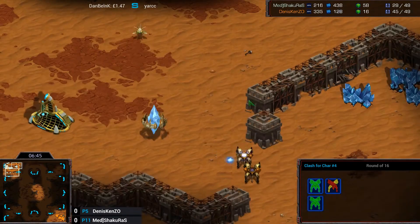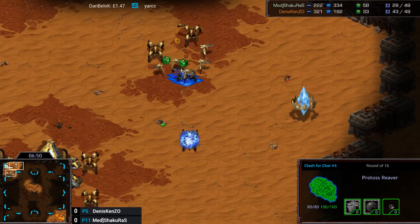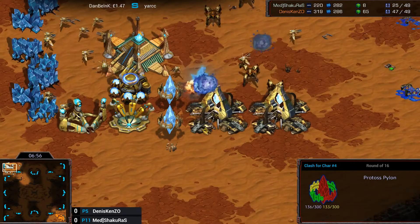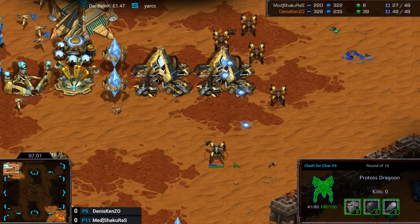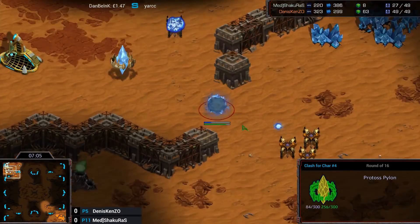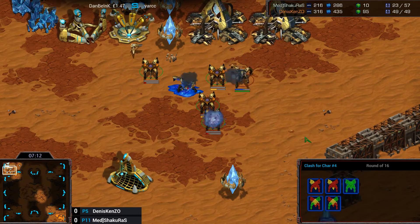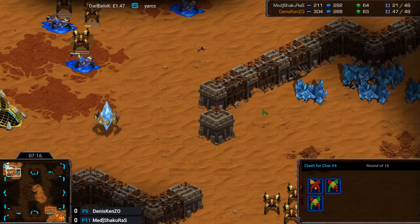It looks pretty sad. Oh - the Reaver's out! I don't think he saw it. Actually the probe's doing a good job - he's built a pylon to wall off the Dragoons! The Zealots can actually get through that but Dragoons cannot, so this will give the Reaver a chance to move up. That's actually very smart. But that's not gonna last very long - here we go, the Reaver gets a second shot off. It is immediately killed and this damage... Oh man. Bye.